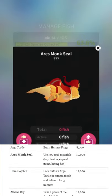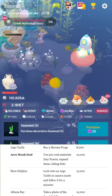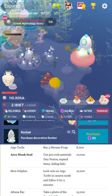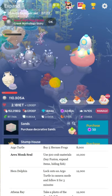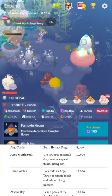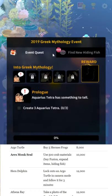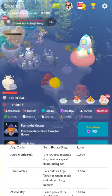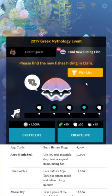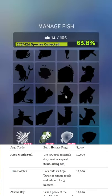Aries Monk Seal — use 500 crab materials. You can use them making fusion fish in the fish tab, or buying expand items in the expand tab. By the way, there are new Halloween decorations in this tab — they all cost pearls, unfortunately. You can burn crab materials in the fish tab, the expand tab, or you can get the hidden fish. Just use 500 of those to get the seal.